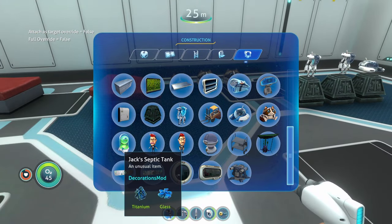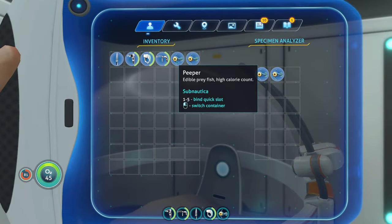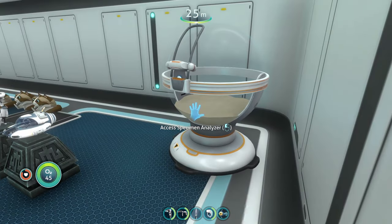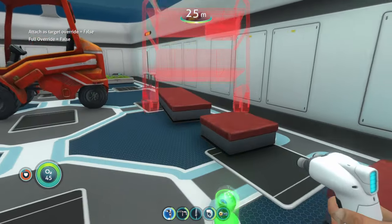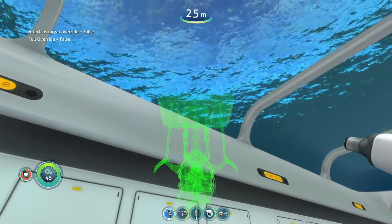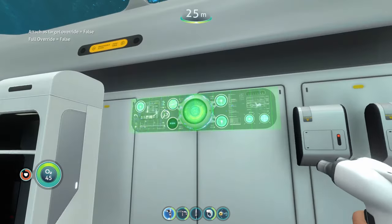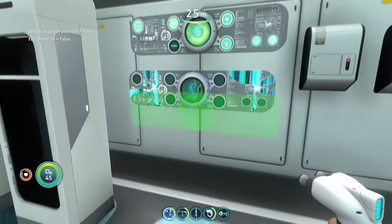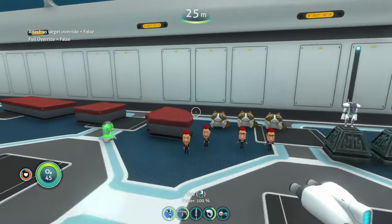There's also Marla the cat, and a specimen analyzer that looks really awesome — perfect for a laboratory-type room. We have a big lab cart, warper specimen parts, and a broken wall screen, which is great if you want to build a damaged or ruined base theme.